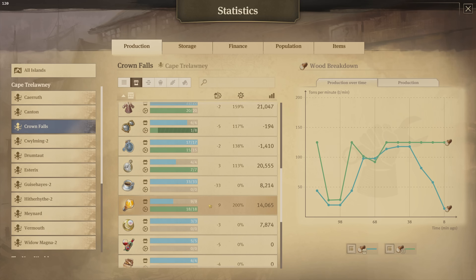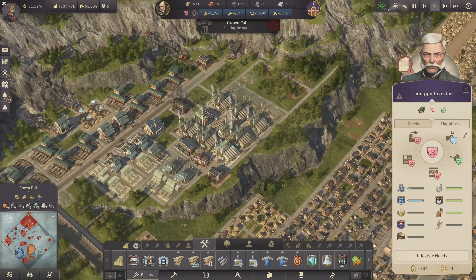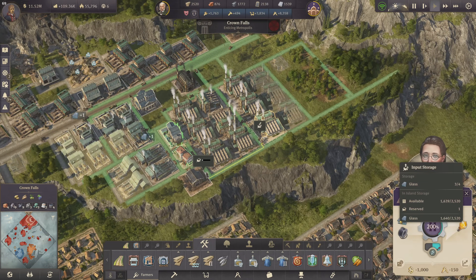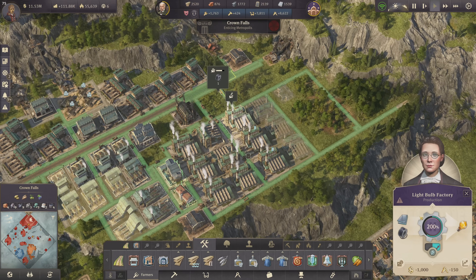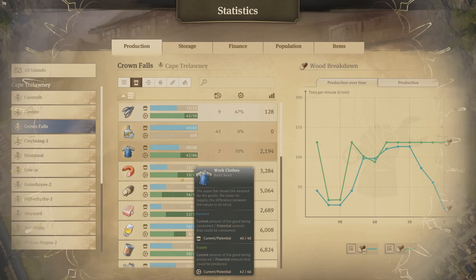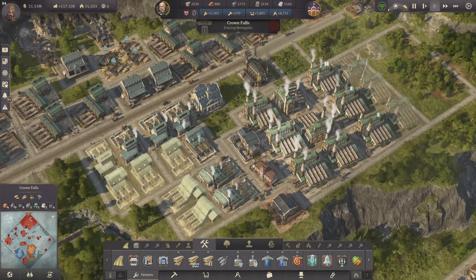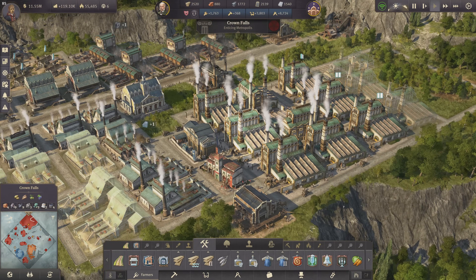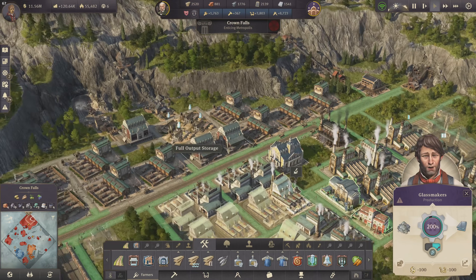The light bulbs are at nine tons in surplus — that's way too much. We can look at other factories that consume stuff we need, like glass. I'm going in here and actually going to deactivate at least three of those light bulb factories. We can activate them later once we need them. I'm not going to use light bulbs for export, only for fulfilling the needs of my citizens.